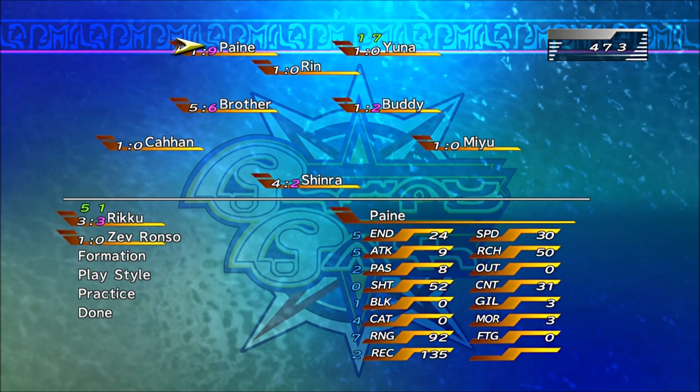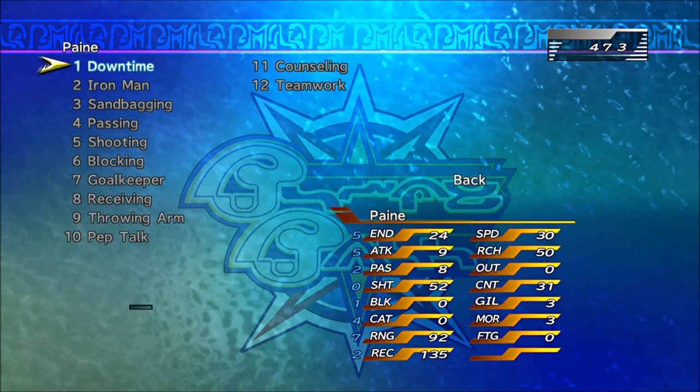Let's talk about the training regimen. The green numbers are people's trust with each other — I spent some time playing around with the teamwork training regimen. But then I read the guide and the guy says in theory it increases the odds of a volley shot, but he doesn't really know it works and only puts points there if there's nothing else to do. Following his advice has been pretty good. Paine now has a shooting score of 52. Her block is zero, which means she has no ability whatsoever to interfere with a pass.